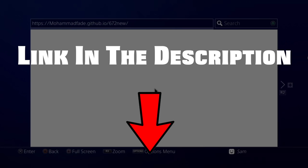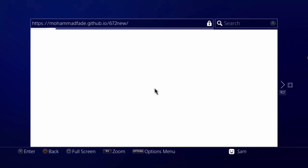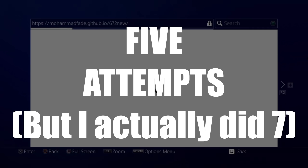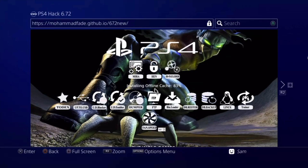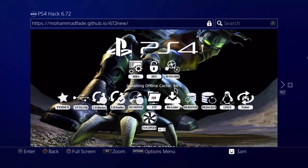It's not the usual link we were using before — this is a new link: mohammadfade.github.io/six-seven-new. I'll drop the link in the description as always. Load it up on your PS4, and once it loads it will install the cache — that'll complete in just a second and it should be offline-cached so you can use it without the internet.